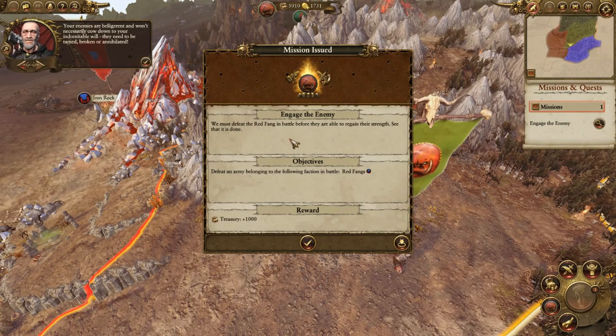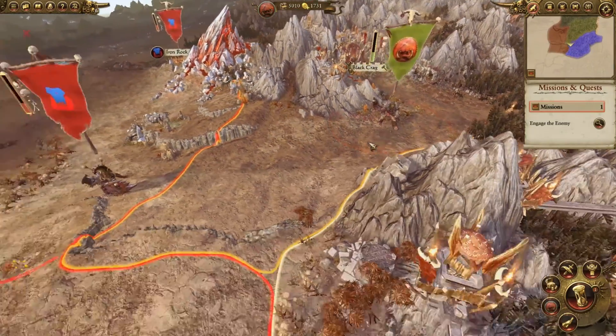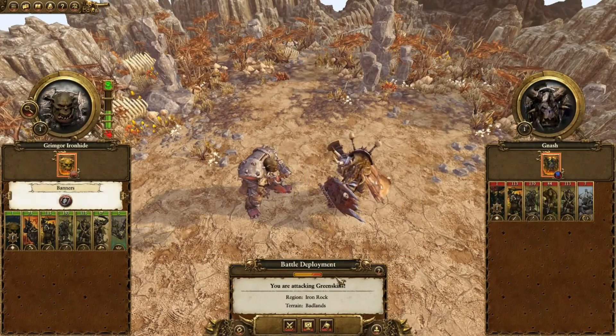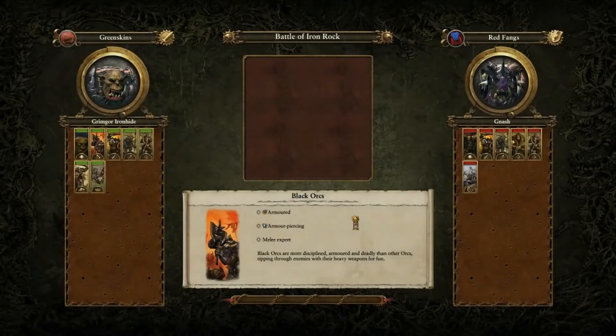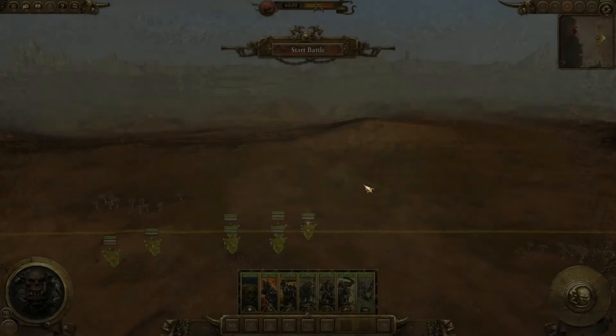We must defeat the Red Fang in battle before they're able to regain their strength. We're gonna go fight the Red Fang. If we auto-resolve we'd probably win, but since I didn't play the introductory battle I'm going to play this one for you guys. You can see our unit rosters — I got Doom Divers while he's got wolf chariots. I also have Black Orcs and he doesn't — that's why I'm so much better than he is.